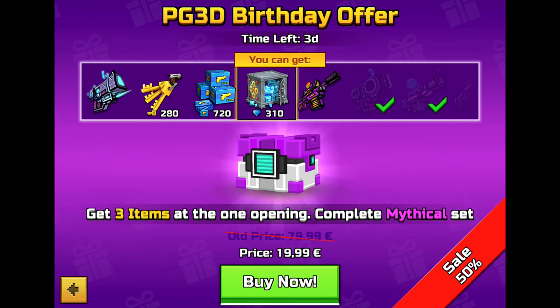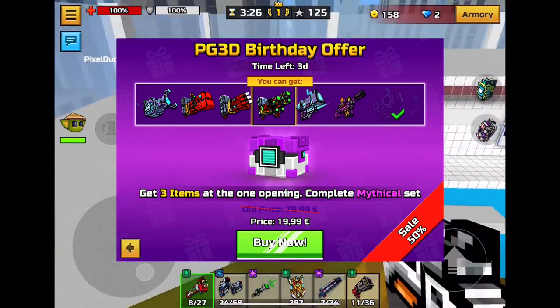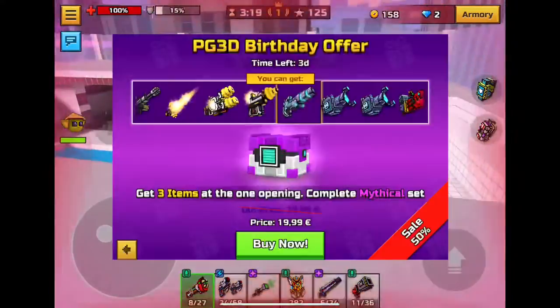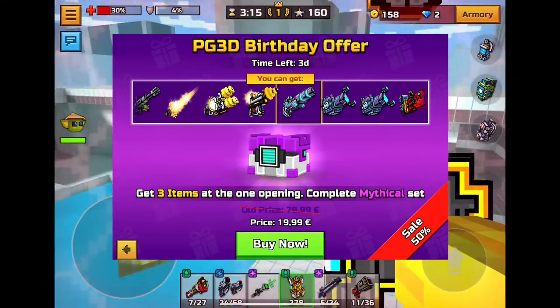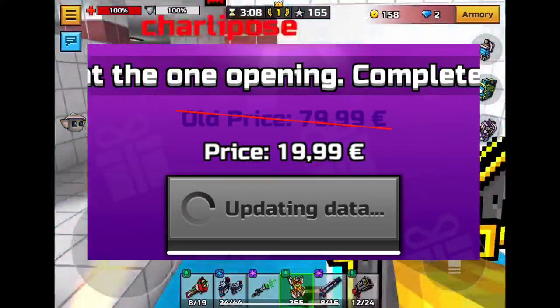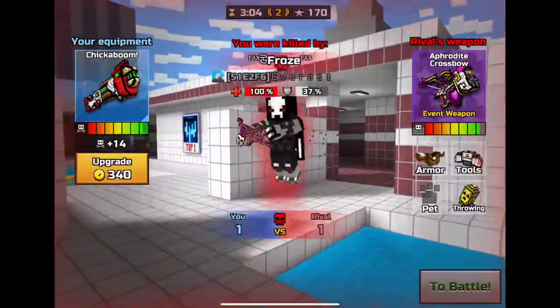The first thing I want to talk about is the $20 PG3D birthday offer. You can get three items at one opening and it completes a mythic set. This set could be the Power Gauntlet set, the Digital Hero set, the Project set, and some other guns including the Solar set and the Ultimatum set. This set is really good because it's three mythics for $20.